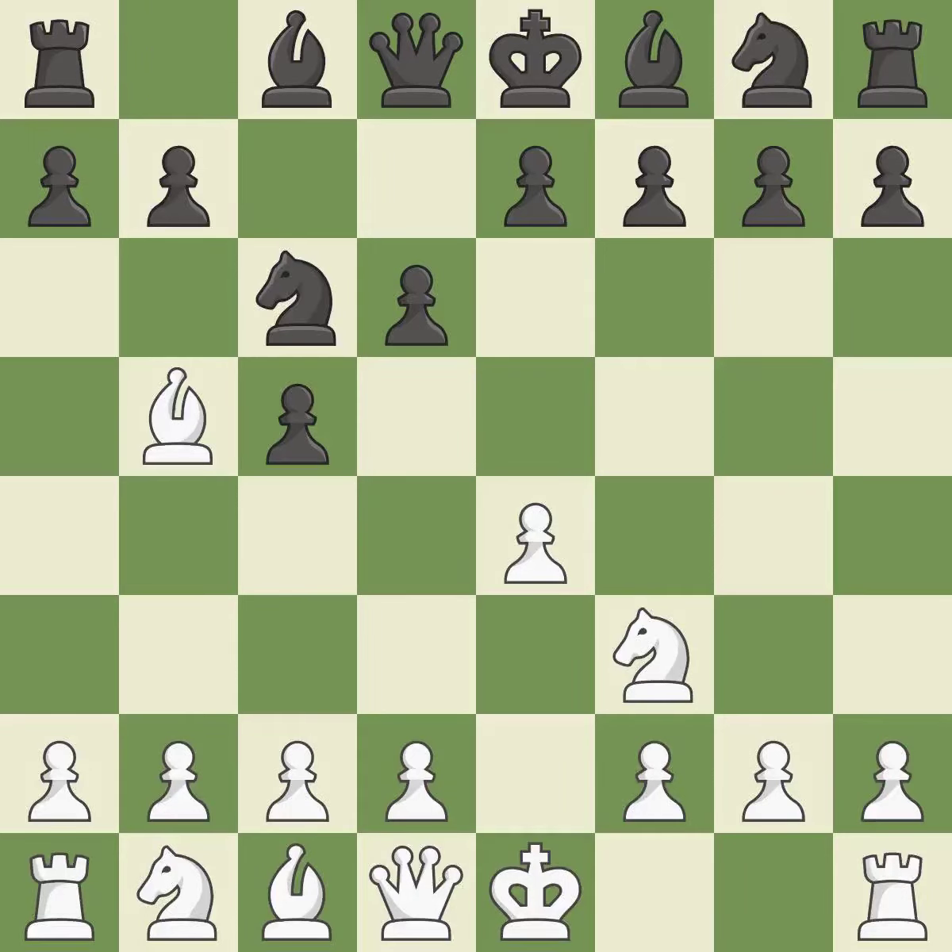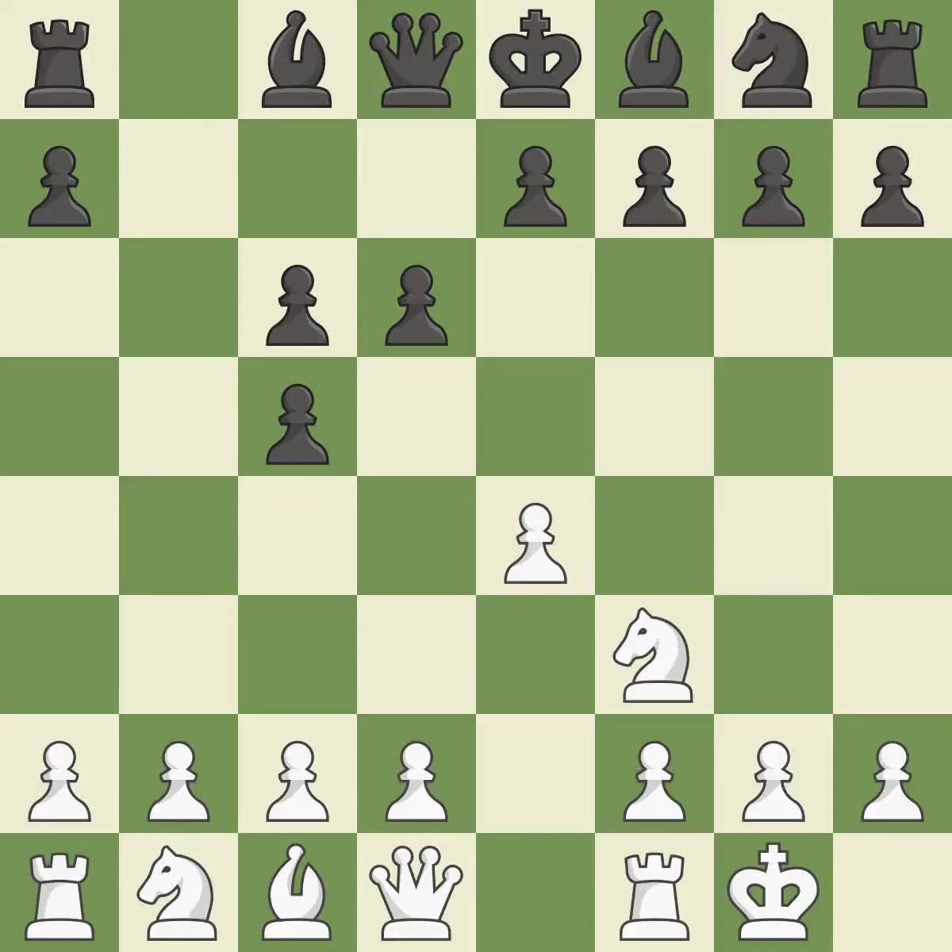Nc6 develops the knight and blocks the check. Bxc6 captures the knight, gives a check, and doubles black's pawns. Black backs off. Castling gets the king to a safer square, out of the center of the board, while also developing a rook.